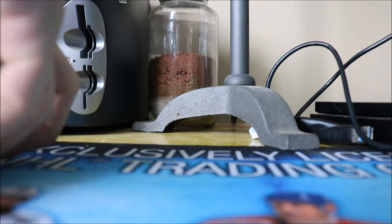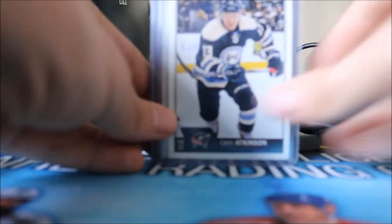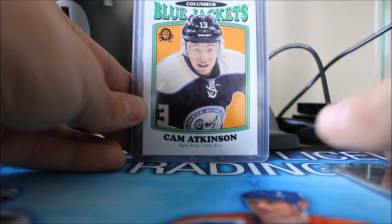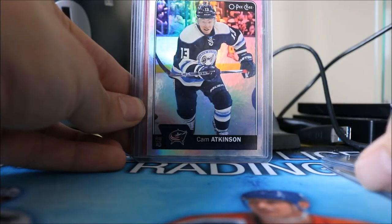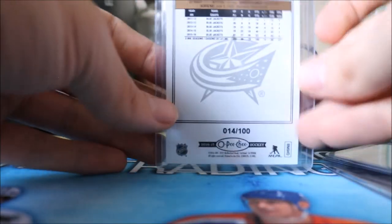Then onto 2016-17 OPC — we have the standard stuff: the base card, the retro, the rainbow, the red border, and the black border numbered to 100.